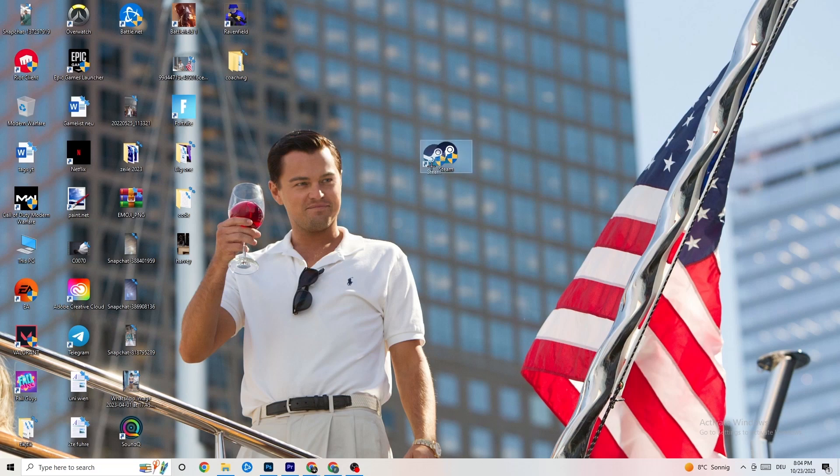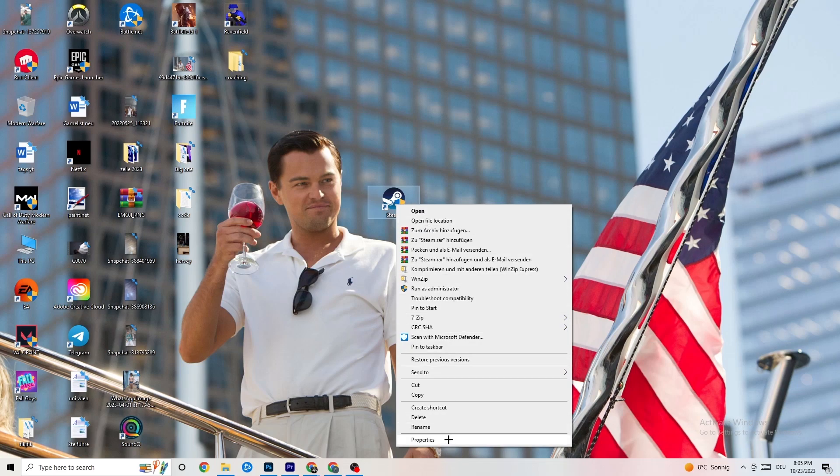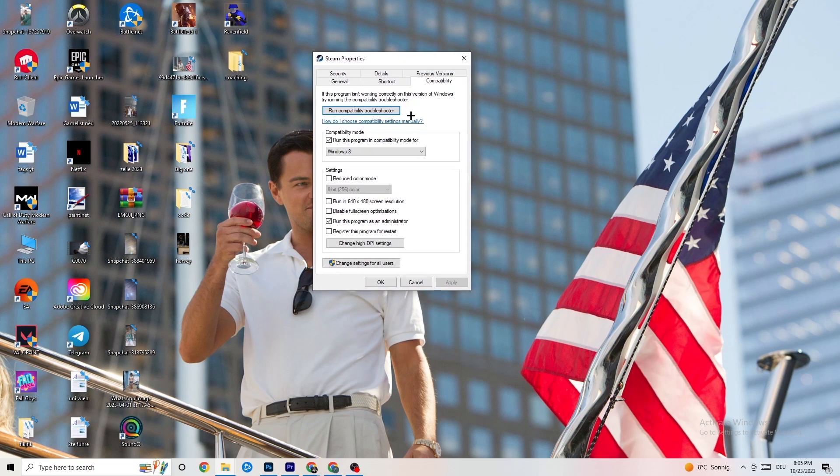If that doesn't work, take the launcher shortcut again, right-click it, go down to 'Properties,' and left-click it so the properties tab pops up. Next, navigate to the 'Compatibility' tab and click on it.